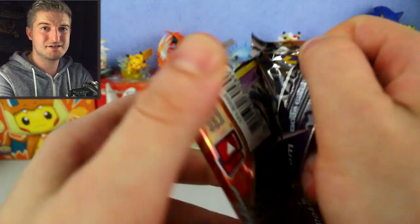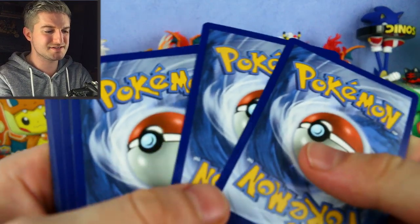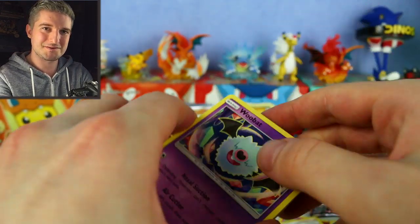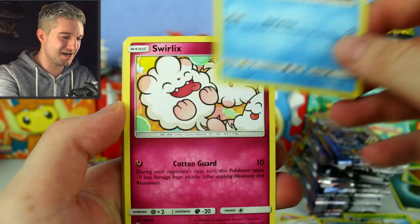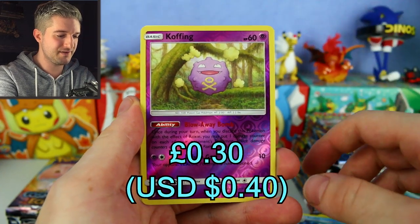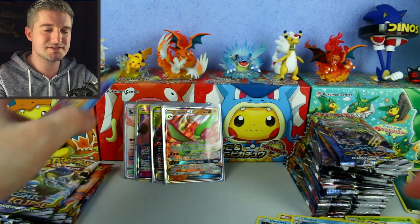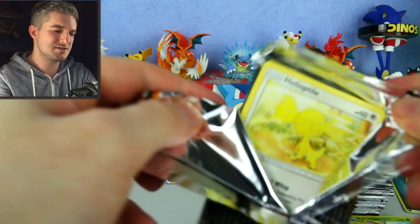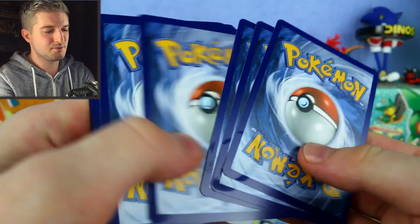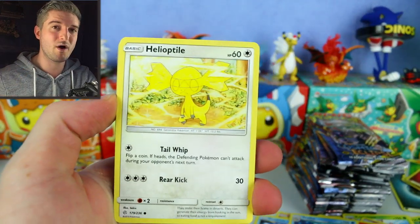Some people only get one or two GXs per box — I'm thankful for whatever I get. We've got Zubat, Ducklett, Salazzle, Swirlix, Ralts, Grubbin, Slugma, Gloom, a thick Seel, Koffing reverse with Blow Away Bomb, and a Phione — they do print Phione and Manaphy every few sets. Very cute Pokemon. Next pack — cool card one two three four. We'd still love to get the Jigglypuff and Lopunny or the Charizard full art supporter.